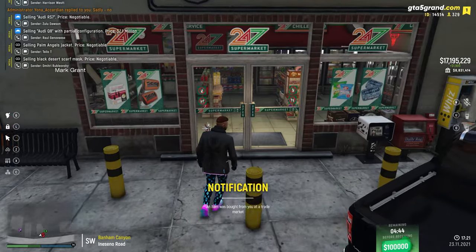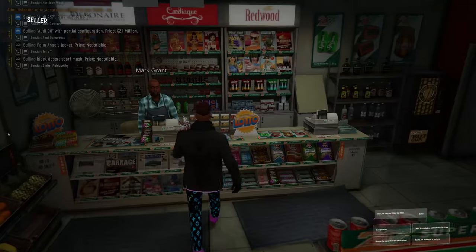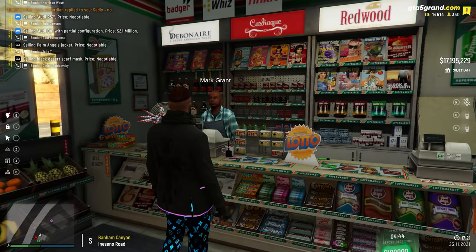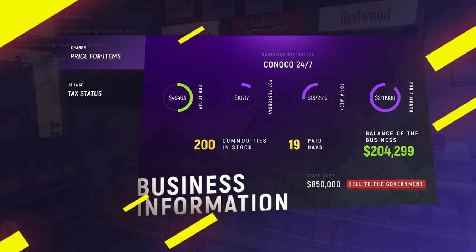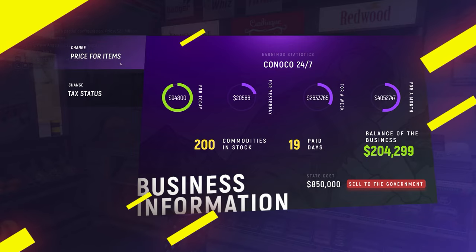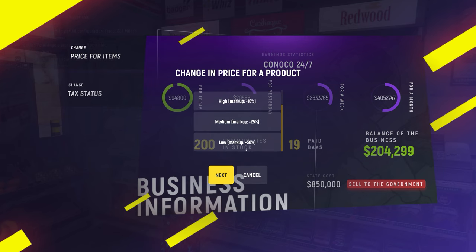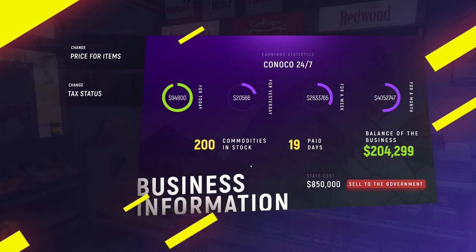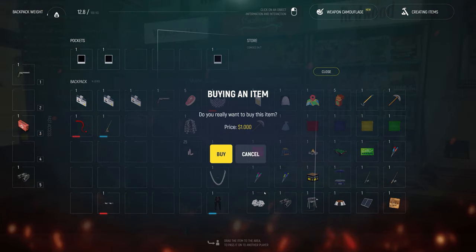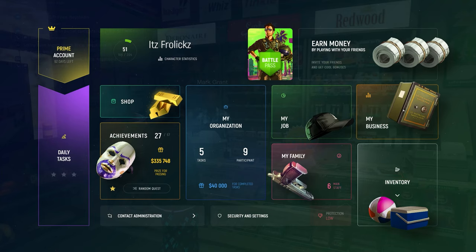I own a 24-7 store which means I can purchase solar panels from my own store. As you can see when I go to show products I can buy them right here. Before you do that though, you want to go to change the price for items and set it to the lowest markup — 50% off — because then you can get it at the cheapest price, and obviously change it back afterwards. Now I'm going to go and buy myself 150 solar panels, or as many as I can.